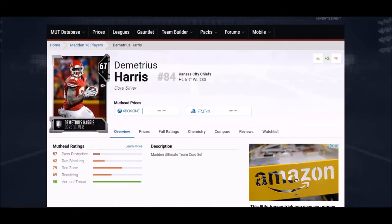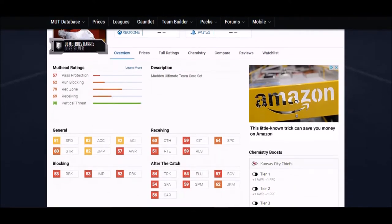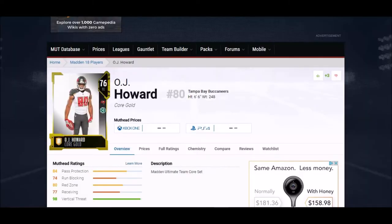First up we got Demetrius Harris — this is real budget beast style right at the gate. We got a silver card, a guy who's six foot seven, which is one of the tallest tight ends in the entire game. He also has top-notch speed at 81 — higher than Rob Gronkowski by four points. Any speed over 80 at this point in the game is considered elite. All his physical attributes are really good; his catching stats are kind of average, but this guy's a physical freak.